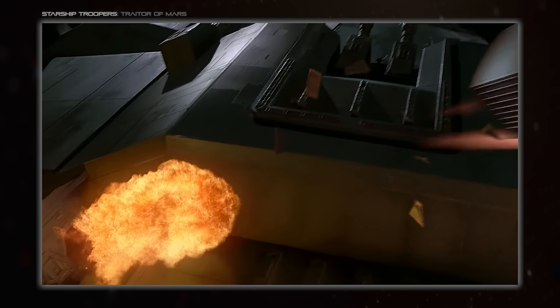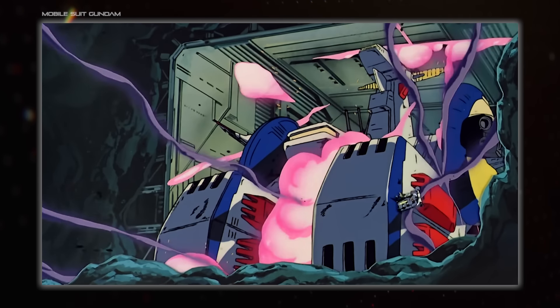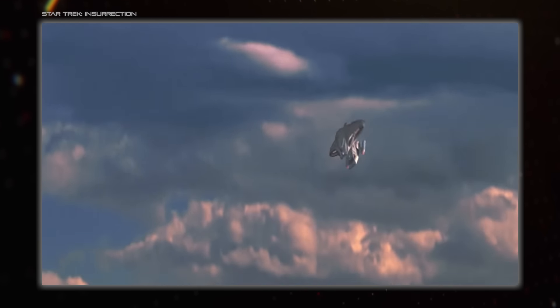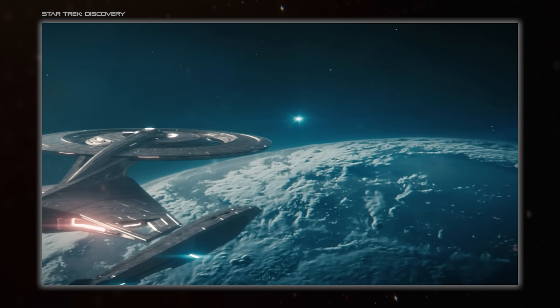Going back to shuttles, they're perfect for the emergency role as they are already designed for short to medium term occupancy and have all the systems needed to support passengers. Depending on setting, they may even have a very capable propulsion system or even FTL, so they can go and get help for everyone else stuck inside life rafts.